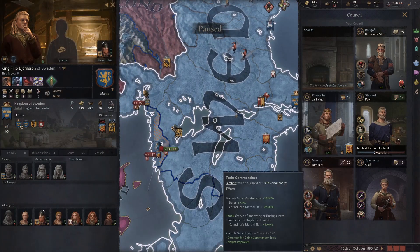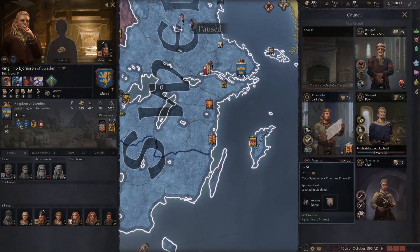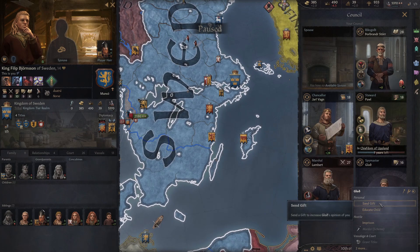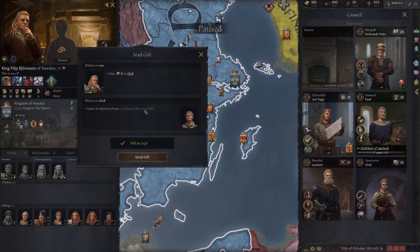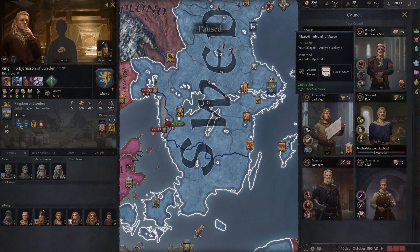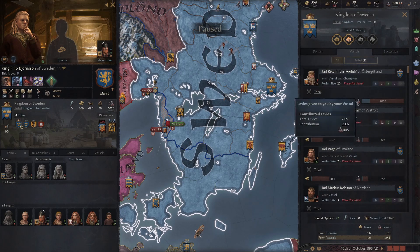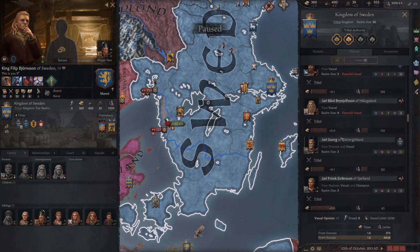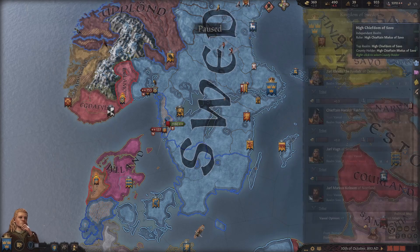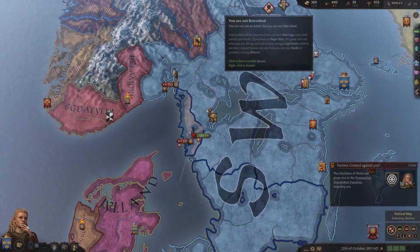Control in the capital should be good. Let's have you focusing on training commanders. Our spymaster doesn't hate us that much - that's a cheap gift. You know what? I will do that to make the spymaster happy. Some of these people really don't like us - our subjects don't like us because we're a child. We're weak. We've barely taken over the throne. We don't have any heirs or anything like that.